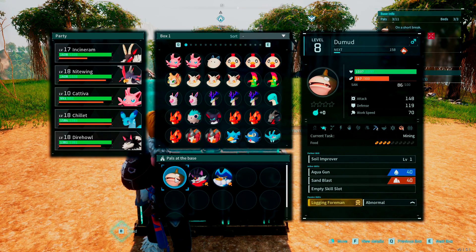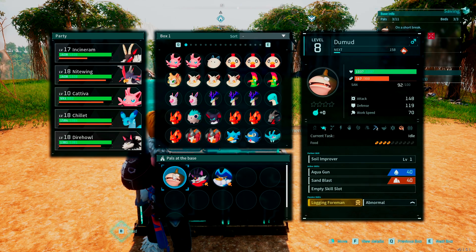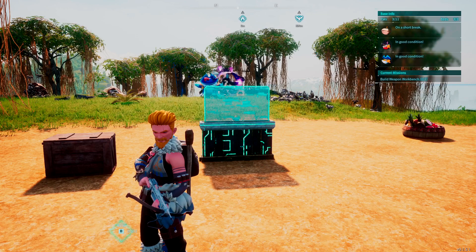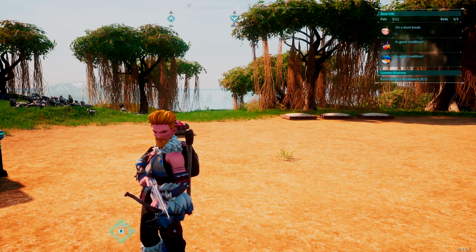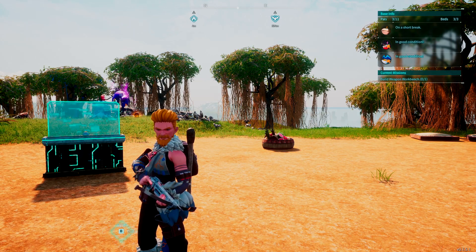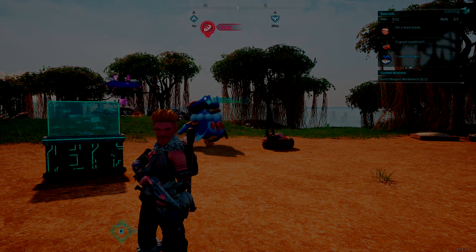So the purpose of breeding is twofold: you can potentially get a high-level or rare pal as an early beginner if you have the right combinations, and you can also try to get pals with powerful passive skills that make them better workers and fighters. Breeding is obviously very important in Pal World and can take a lot of time — I respect anyone who devotes serious time to it. That's really all about the Breeding Farm and how the process works. Good luck finding the pals you're looking for — thanks for watching, see you next time. Keep surviving and keep thriving!